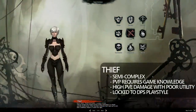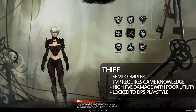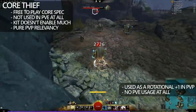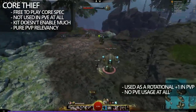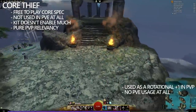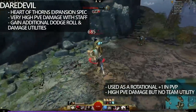Now, here we have Thief. Thief is semi-complex, and PvP does require game knowledge. It has high PvE damage but no team utility, and it's also locked to a DPS playstyle. Core Thief doesn't actually have any PvE play at all — the kit available to it just does not put it into a PvE setting. However, it does have usage in PvP. Core Sword-Dagger Thief has been the main go-to for about three seasons. It has good positional teleportation and gauge, and good plus one kit on the sword. Daredevil and Core Thief aren't vastly different — the obvious difference is that Daredevil gains another dodge roll, and also does have more utility to enable it into stealth.